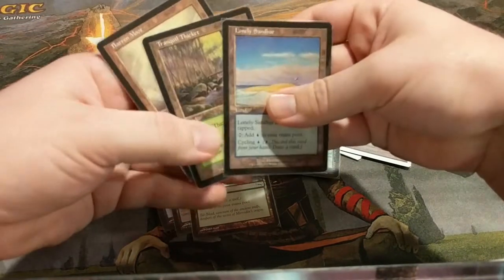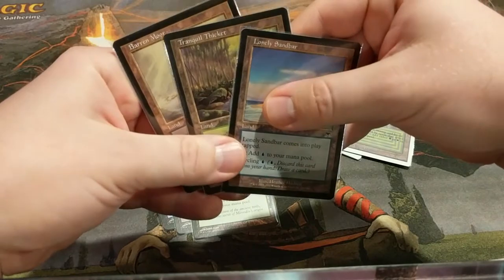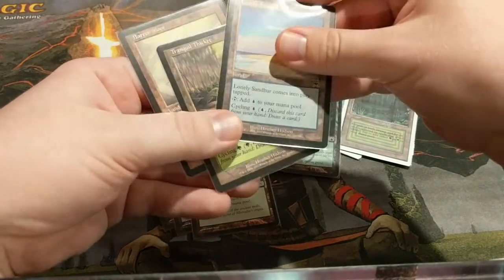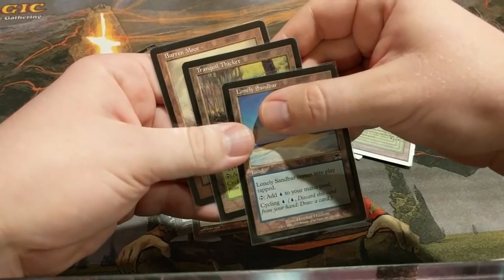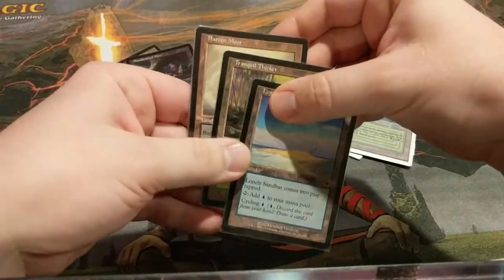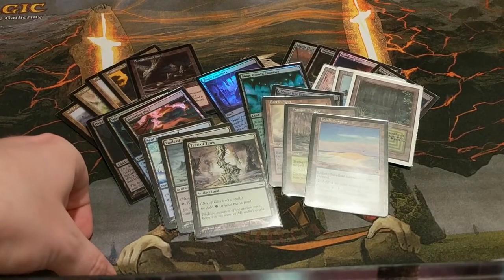These might also seem kind of odd at first, but it is nice to have the option to draw a card sometimes, especially when you can just play them from your graveyard later. It kind of sucks that they come in tapped, but really — you're paying one, you're discarding, you're drawing a card, and then if you have Muldrotha out you can just play them out of your graveyard. I don't ever regret having these in the deck.